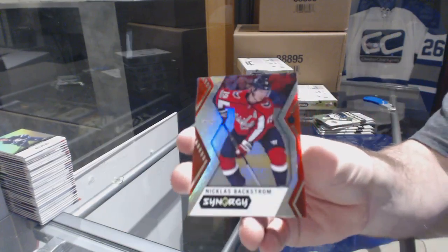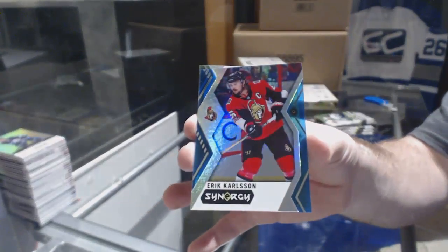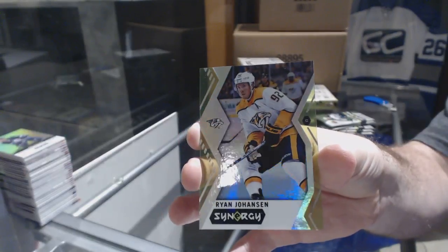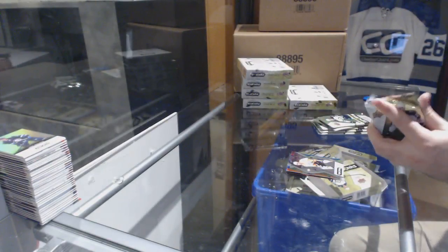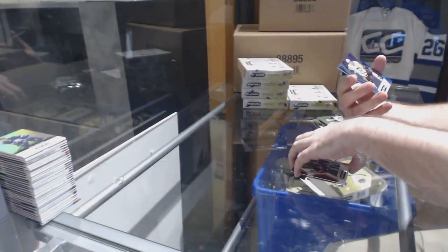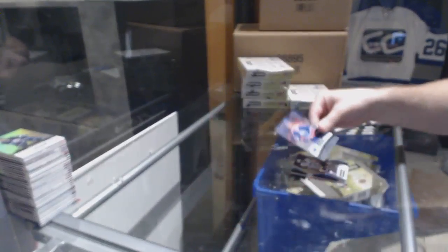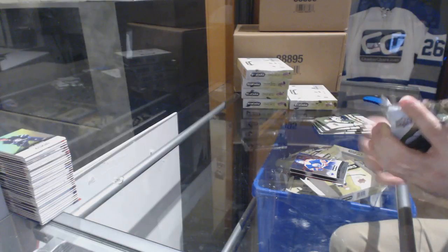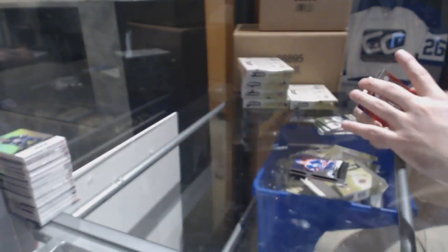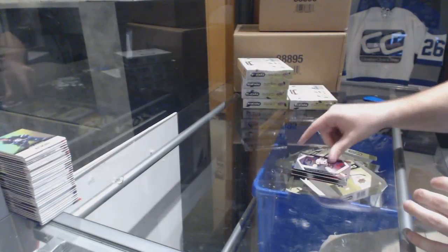We've got a green of Backstrom for the Caps, a blue for the Ottawa Senators Eric Carlson, and a green upside down of Ryan Johansen for the Nashville Predators. For the Islanders, Pat LaFontaine red border, Sidney Crosby blue for the Pittsburgh Penguins, and a career spanning of Mark Messier for the Edmonton Oilers. Martin Necas rookie for the Carolina Hurricanes, Islanders Pat LaFontaine blue base, and impact players of Mario Lemieux for the Penguins.